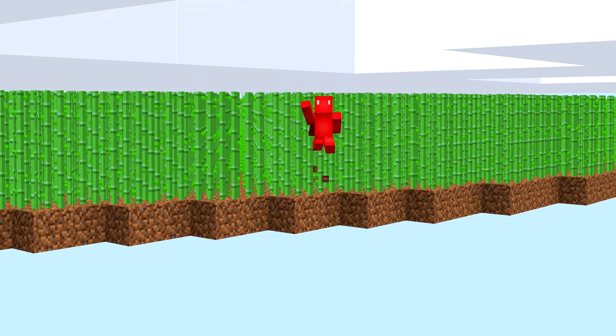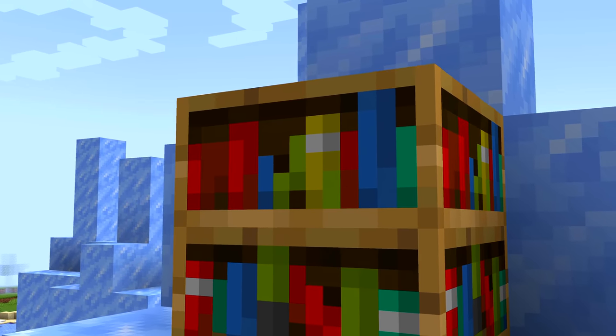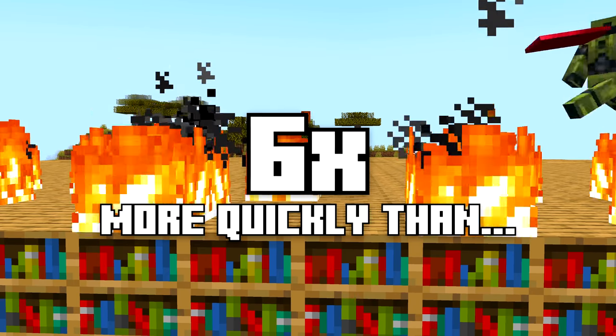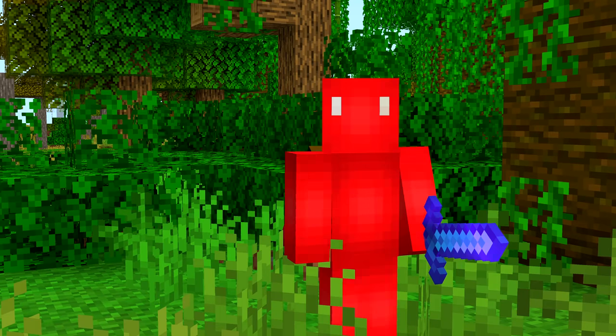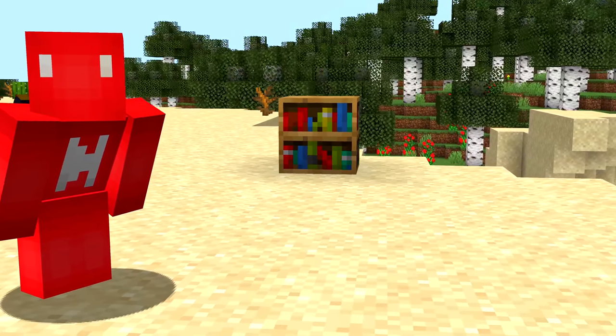Number twenty-seven: here's something you probably never realised about the bookshelf. Because it's crammed full of books, Mojang actually had to make bookshelves catch fire six times more quickly than normal wooden planks. So make sure that fire aspect sword is the only fire you bring next to your enchanting room.